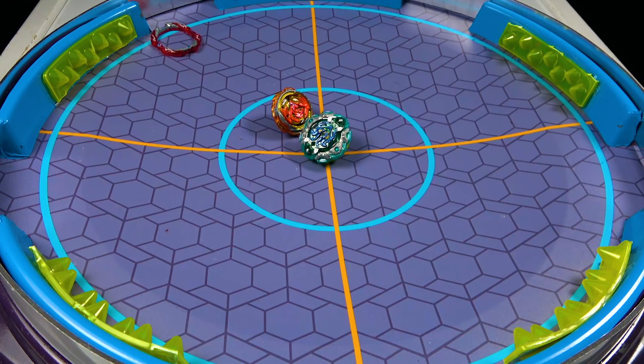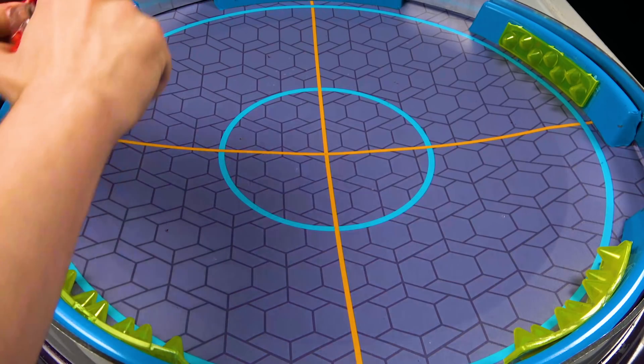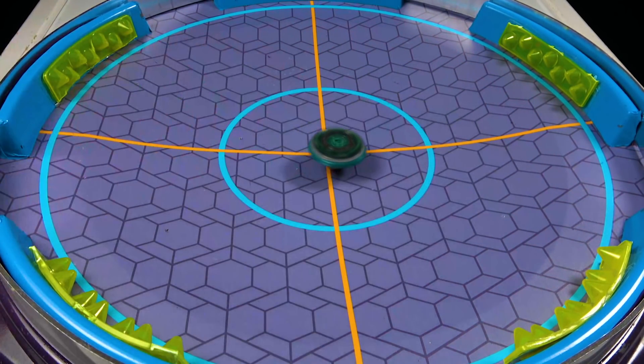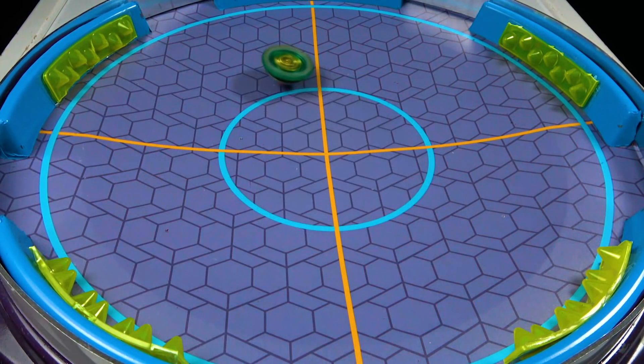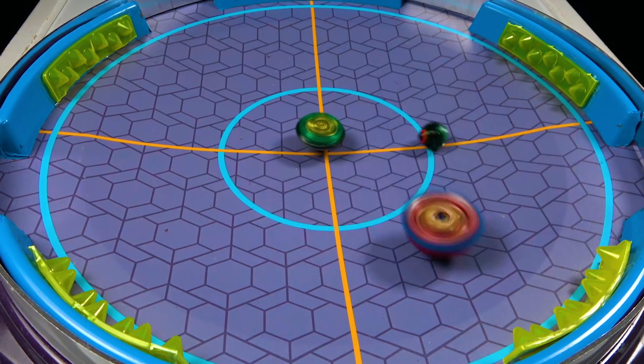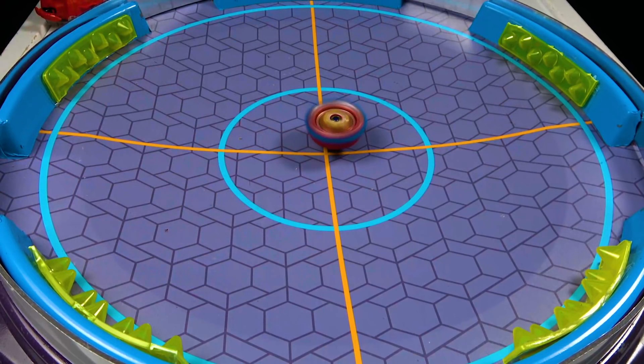So many Phoenixes. That is the null section. Next two is going to be Green Dead Phoenix and Hazard Cerbeus. This is going to be fun. We got Phoenix, we got Cerbeus, and now we got Achilles. There goes Cerbeus, and Phoenix with a burst finish. So we just garnered two points there.